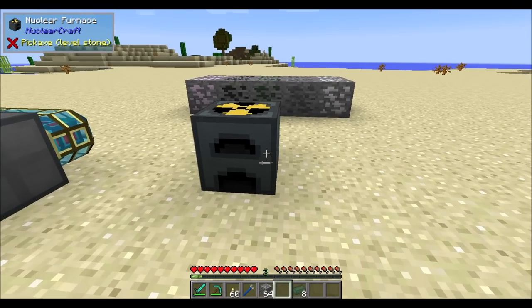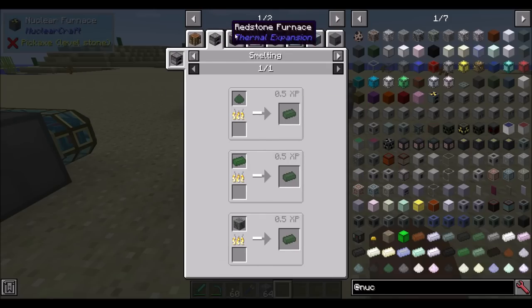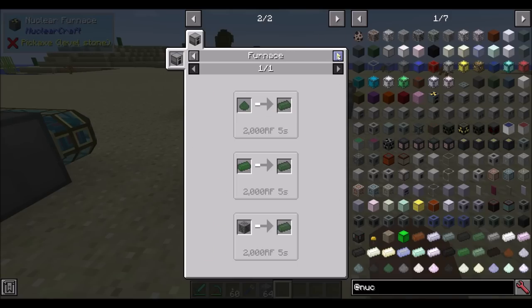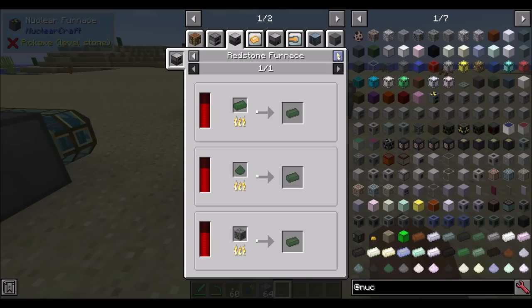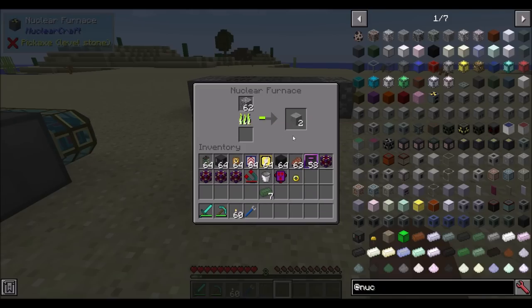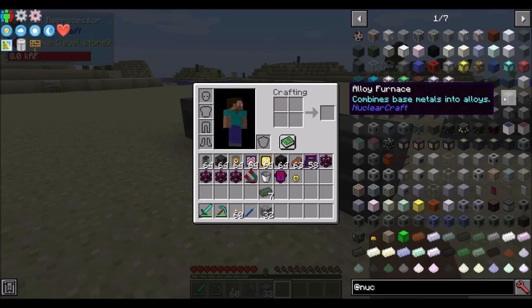The mod also comes with a whole host of machines. One of them is the nuclear furnace. You can use uranium as a fuel source, which you can get by smelting uranium ore. Or if you have other mods installed, you can do standard ore processing mechanics like grinding into dust. So there's definitely ore doubling mechanics available. You can use your uranium ingots - the nuclear furnace is actually a really fast furnace, giving about 32 smelting operations per uranium ingot.